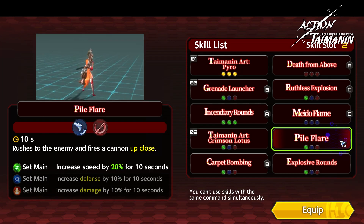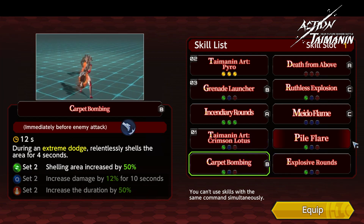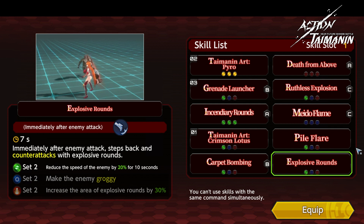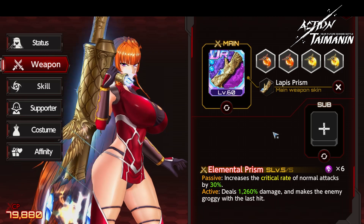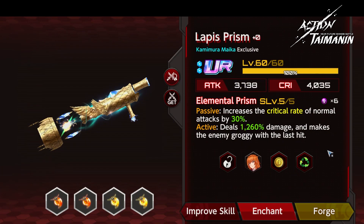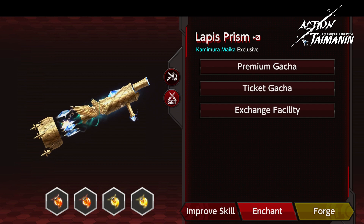Next is Pile Flare, Carpet Bombing, and finally Explosive Rounds. Next, I'll quickly show you the weapon I have. It's called Lapis Prism with a critical rate increasing passive and damage increasing active skill. It's available in premium and ticket gotchas, as well as the exchange facility.